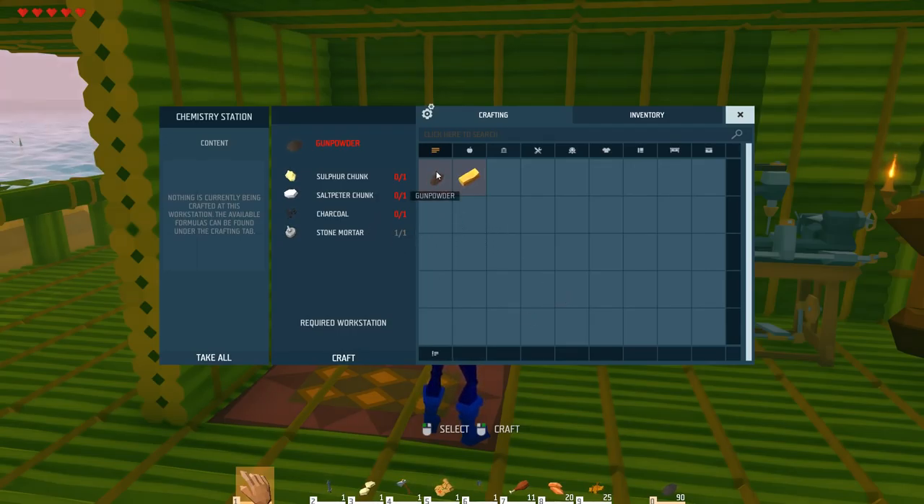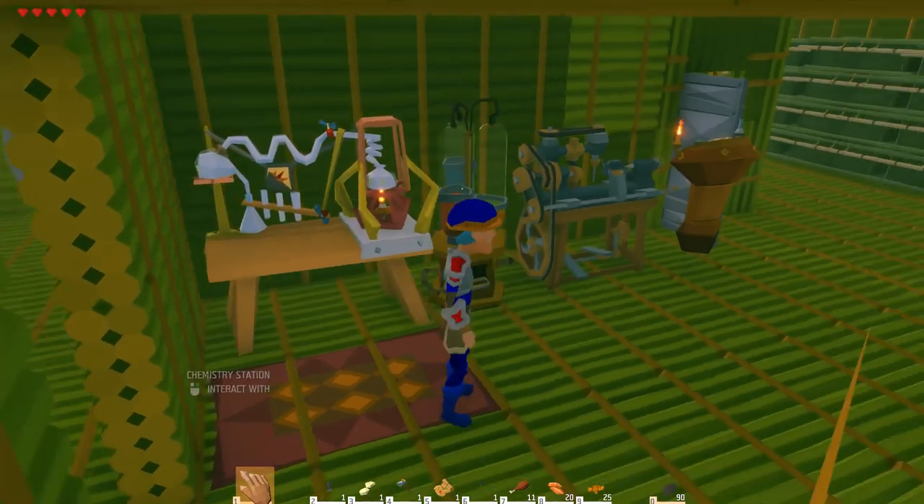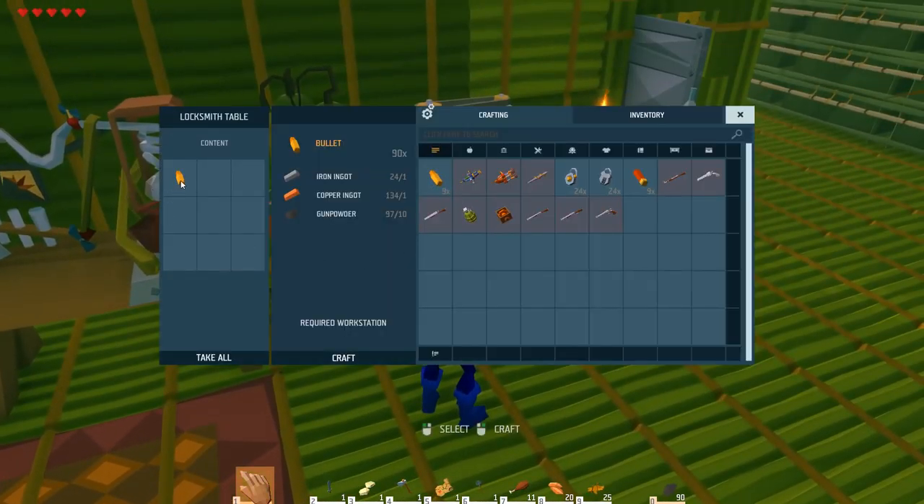So I got some gunpowder made up and I made up one set of bullets here just to see how many — you get ten bullets, I believe. So I got ten bullets from that to use with my repeating rifle. I'm gonna do another two, crafting some to be able to use when I end up going into those caves for the wylandium.